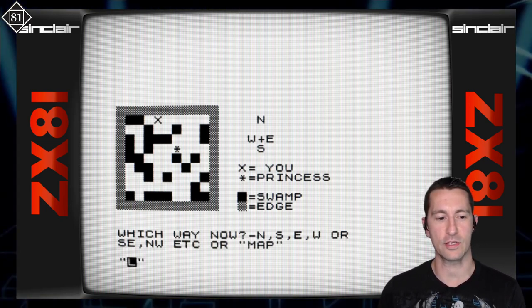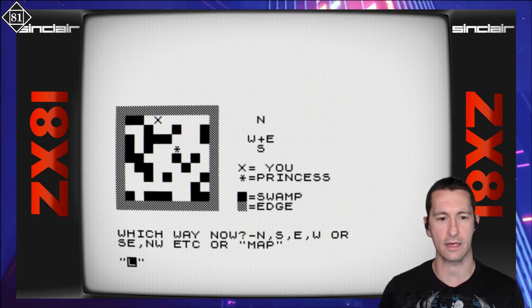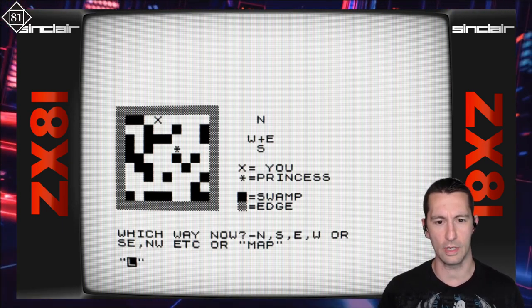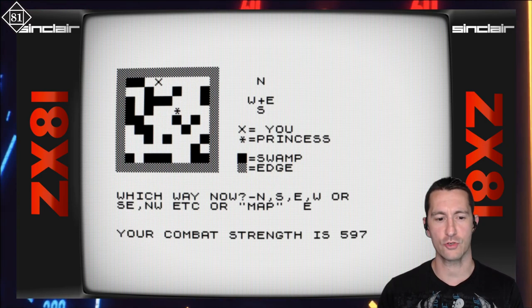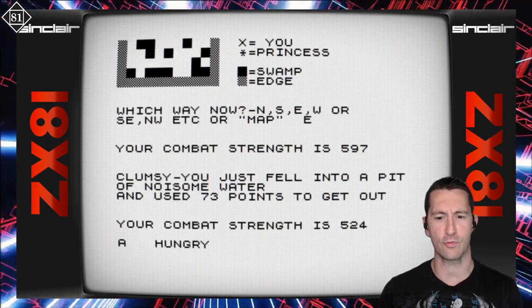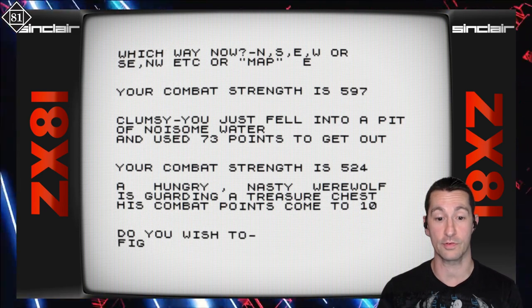Which way now? North, south, east, west, northeast, southwest, etc., or map? We are the X, the princess is there. We'll just go rescue the princess — it looks like we can't go on the swamp or the edge, so let's go east. Your combat strength is 597. You just fell into a pit of noisome water and used 73 points to get out. Your combat strength is 524. A hungry, nasty werewolf guarding a treasure chest — combat points come to 10.